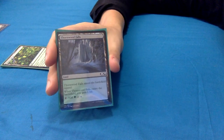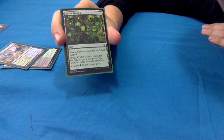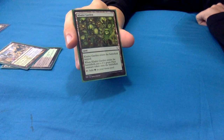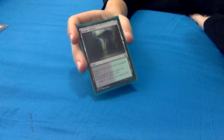Canopy Vista gives you a 0/1 green plant token when it enters and taps for green - lovely in your opening hand, just a little defender to stave off aggro players. Simic Guildgate taps for green or blue, it's a gate. And Jungle Hollow enters tapped, gives you one life, and taps for black or green. That covers our lands.